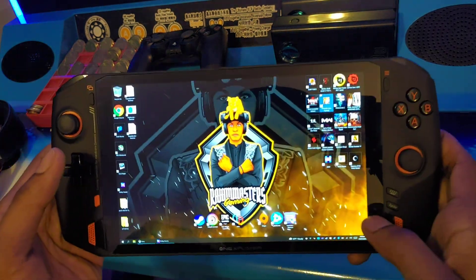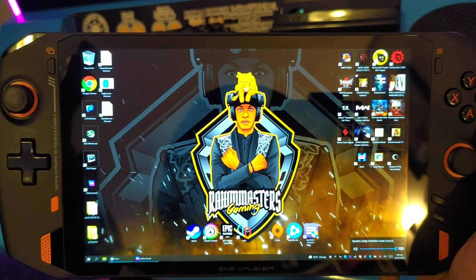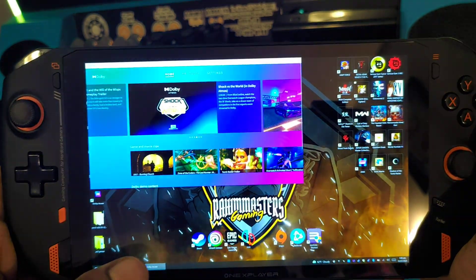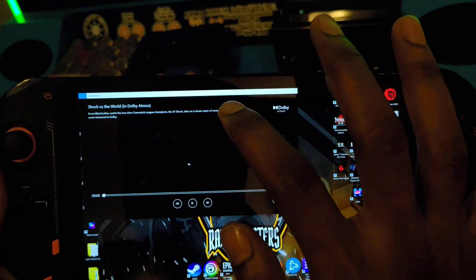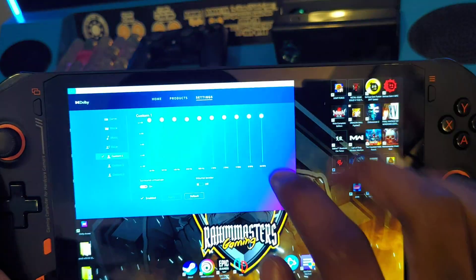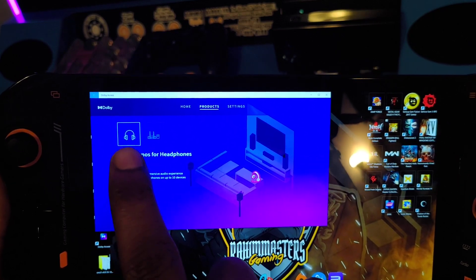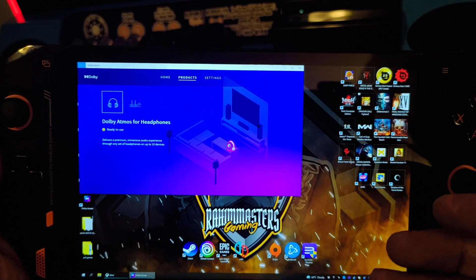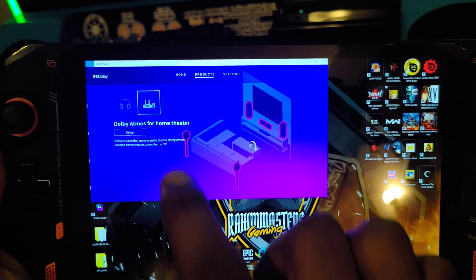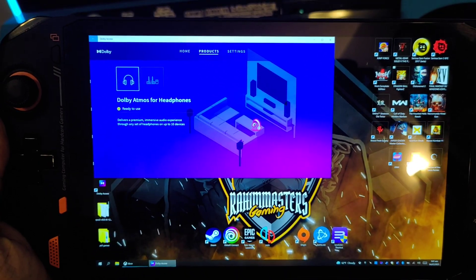Another thing I showed you guys in my previous video is that the volume is going to be a little bit low when you get it — on the low side. And there are many ways to fix that. You can use your own software that you like. But what I did — the fastest way to get that fixed — I used Dolby Access. So I used Dolby Access and then customize it. You go to Products and you customize it, click Headphones. And it'll treat the speakers as headphones. Even though it's not headphones, because for some reason the Dolby Atmos Home Theater version of it doesn't work. Now there are probably better ways to do this — maybe it's a frequency issue — and you guys can experiment when you get yours.